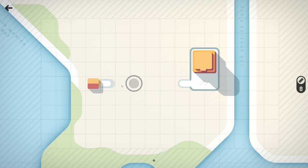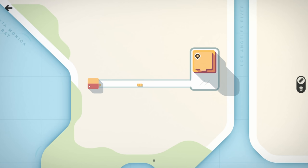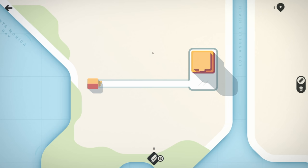So essentially what we're doing is connecting roads from place to place, but it gets a lot more complicated. These people want to go to this place. When a pin appears, it indicates a car wants to drive to that destination — it goes there and back, and we get points as we go. It gets more difficult with intersections; the more pins you collect the higher score you'll get.